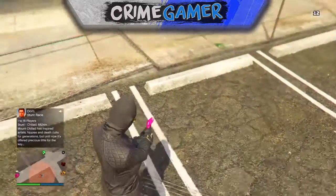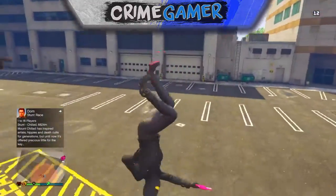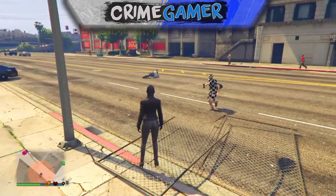You want to stand on one of the fences as I'm doing on screen, and tell your friend to throw a sticky bomb at the fence. If it's done correctly, you should go flying into a wall — it's pretty cool and pretty funny. It doesn't work 100% of the time, but it does work about half the time.